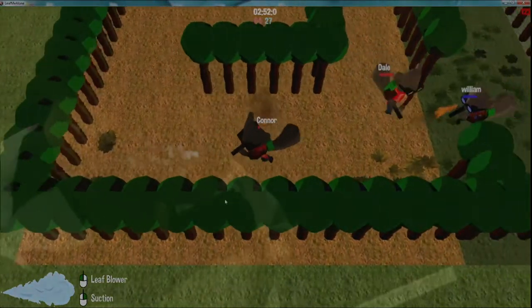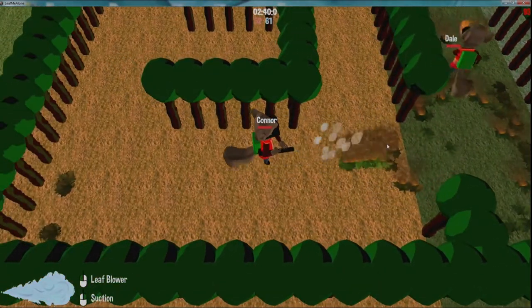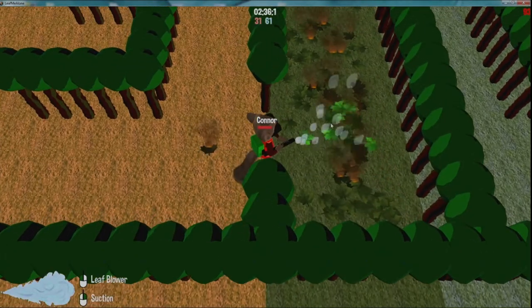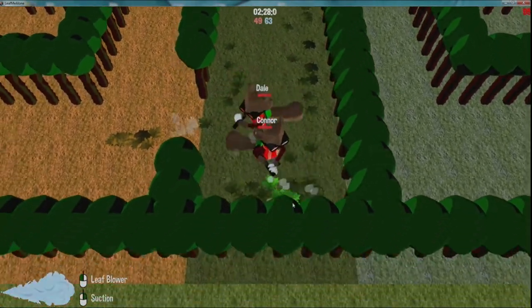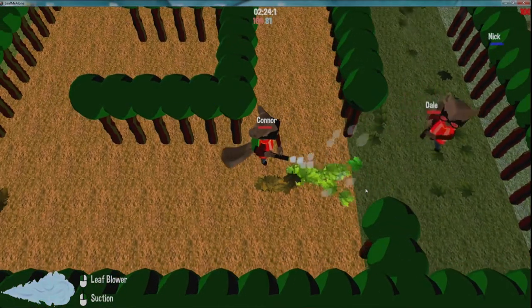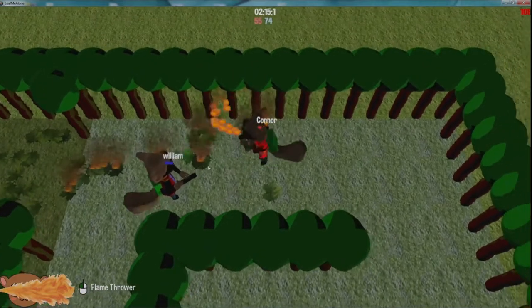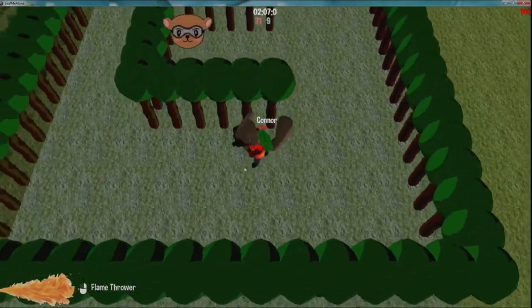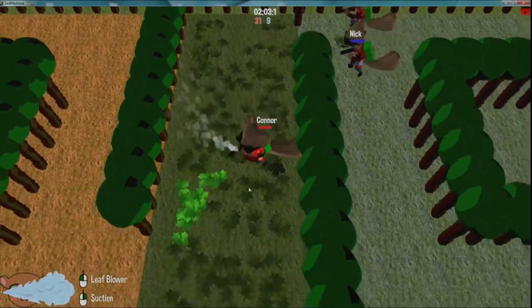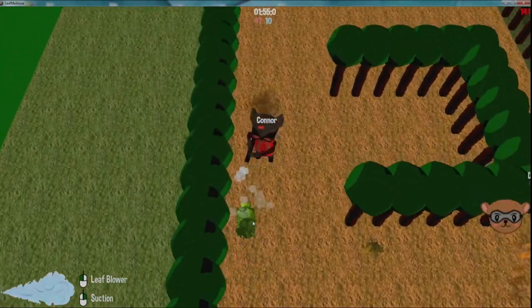There's kind of a natural push and flow — if another team is close to winning, it might be a good strategy to go over there and destroy as many leaves as you can. If you have fewer leaves, there isn't as much risk leaving your base, but if you have a lot, you might need to spend more time protecting them. Both teams are at almost no leaves now. You can see where your teammates are if they're off-screen — there's a little indicator.